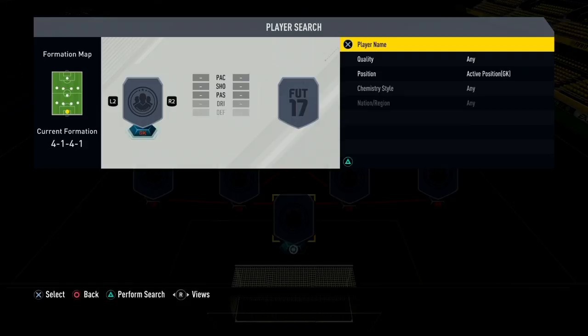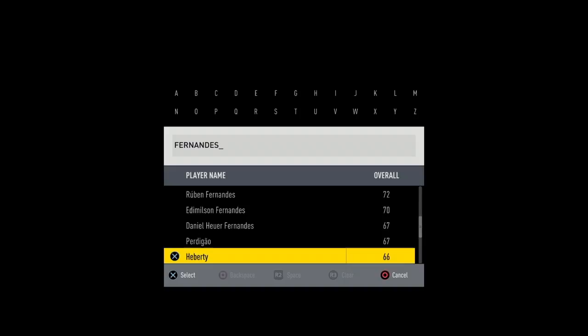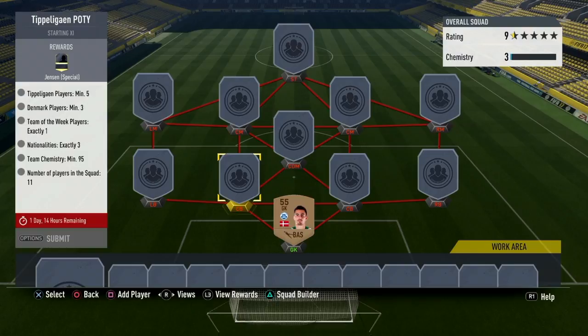Starting off with our goalie, we're going to go for just a cheap option. His name is Fernandez and I think he's a 55 rated player if I'm not mistaken. Yep, he's 55. There we go, he's in our squad.